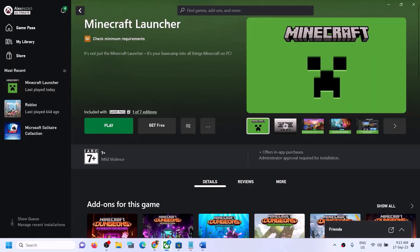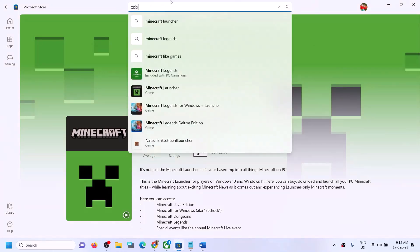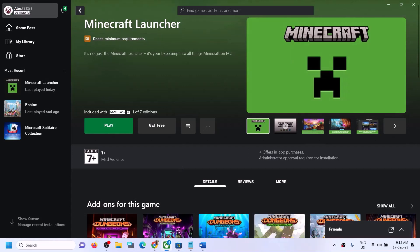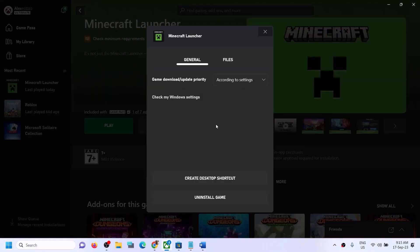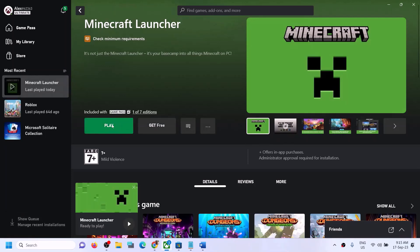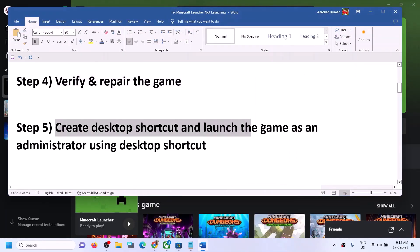If you're still facing the problem, verify and repair the game. Open the Xbox app on your computer — if you don't have it, install it from the Microsoft Store. Once you're logged in, find Minecraft Launcher, right-click on it, click on 'Manage', go to 'Files', and click on 'Verify and Repair'. Click yes and let it complete, then try to launch the Minecraft launcher again.